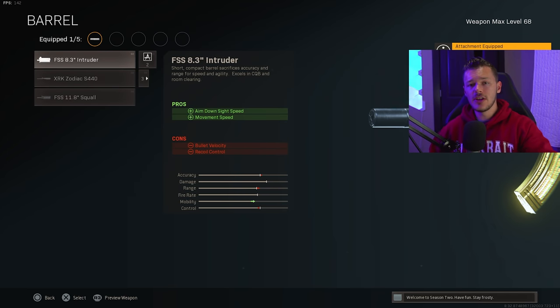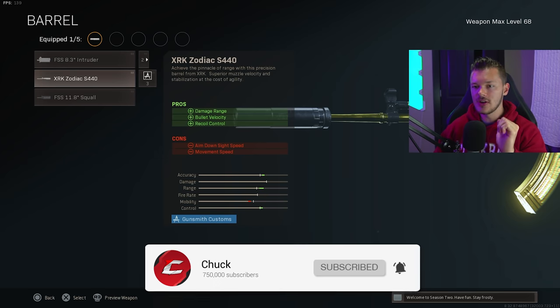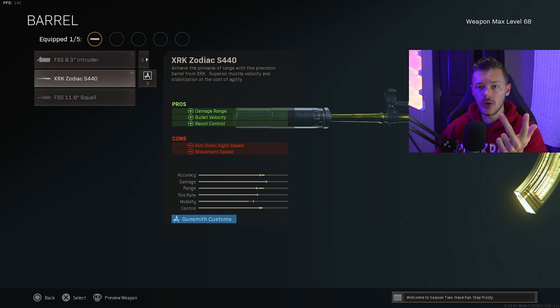For the barrel, basically only one viable option: the XRK Zodiac S440 barrel. This gives us damage range, bullet velocity, and recoil control — the trifecta of what we want. In multiplayer you can sometimes get away without it, but in Warzone it's crucial you run the XRK Zodiac barrel on your CR-56 AMAX.